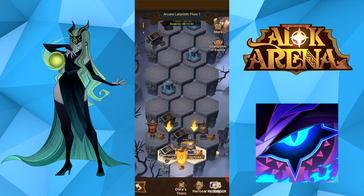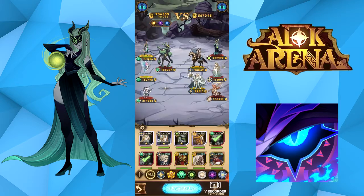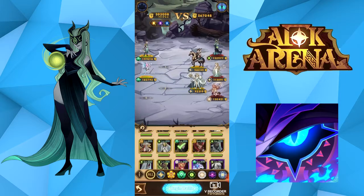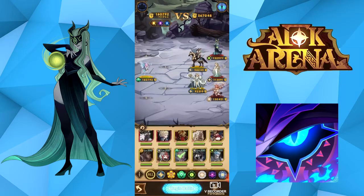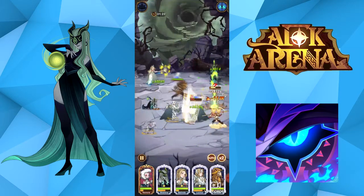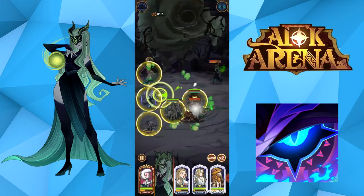Generally how I play the Arcane Labyrinth is I go for battles all the time, just to build up my characters for when I actually get to the main boss at the end. Because the hard mode can be exceptionally difficult. This is my best team. I don't have the best buffs on the top left of the screen because I don't have three of the same faction, but it doesn't really matter in stage one of the Labyrinth.